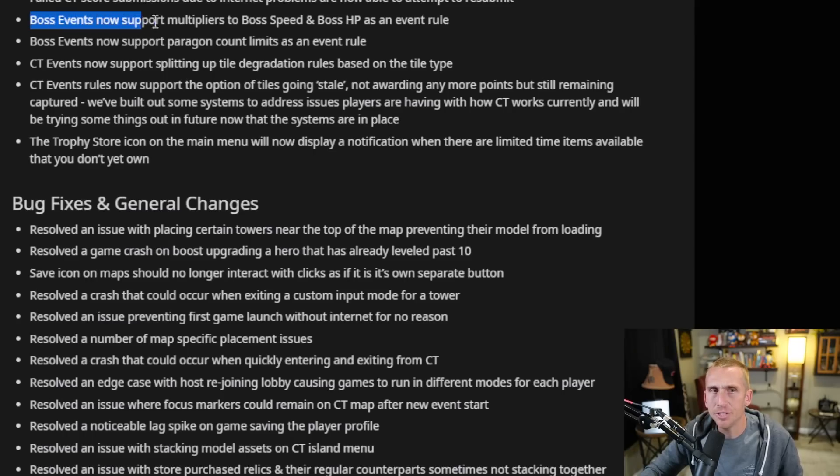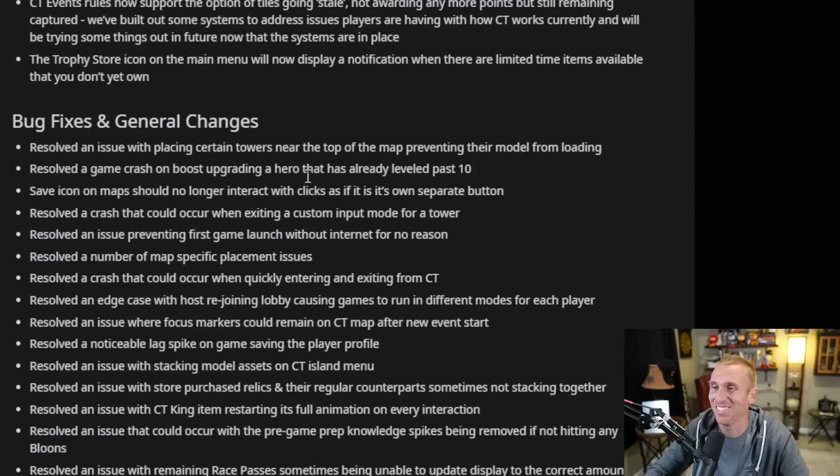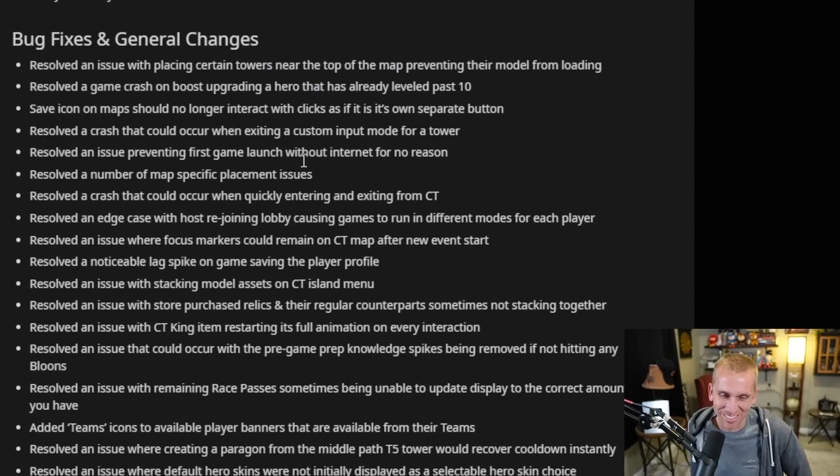This one I'm a little confused about, but I'm curious to see what it is. Boss events now support multipliers to boss speed and boss HP as an event rule. So it's kind of like an odyssey versus an extreme odyssey — you jump in and it'll say speed and HP have been increased this time. You're going to be like, oh great, even more HP than before, which just means more times for me to tell Lich to eat it.